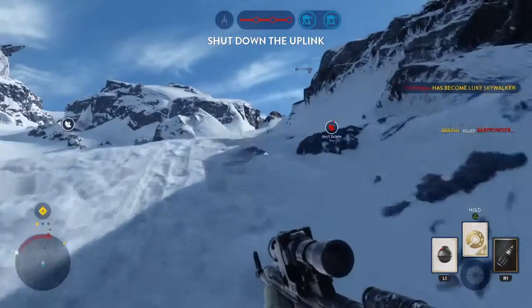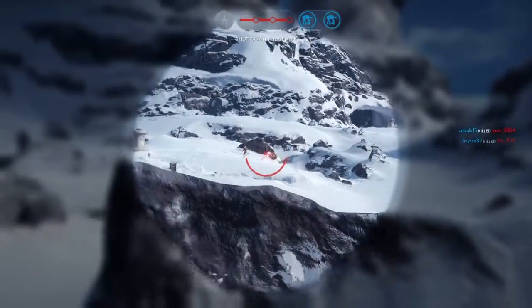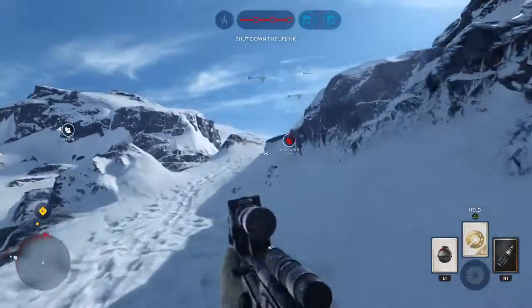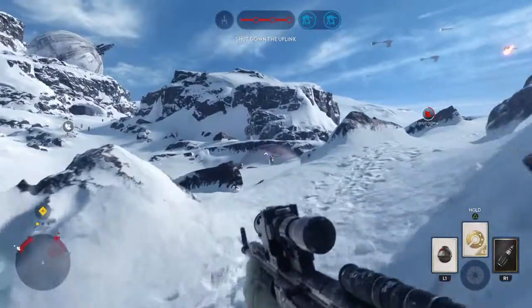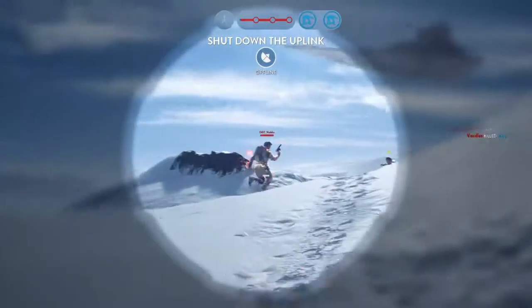The Rebels have activated the uplink station. We must shut it down. Our probe droids have located Skywalker. He is nearby. Be ready to deal with him.